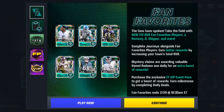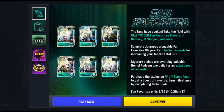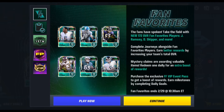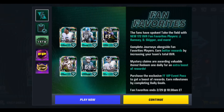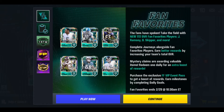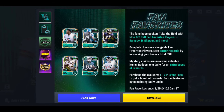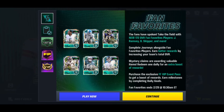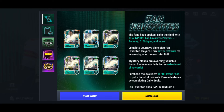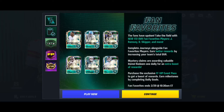The fans have spoken - take the field with new 172 overall Fan Favorite players like Jalen Ramsey, Dan Skipper, and more. Complete journeys alongside the Fan Favorites players to earn better rewards by increasing your team's total overall. Mystery claims award valuable items - redeem one daily for an extra boost. There's also a Fan Favorites VIP event pass that costs $30. Fan Favorites ends on 2/29 at 10:30 a.m. Eastern time.